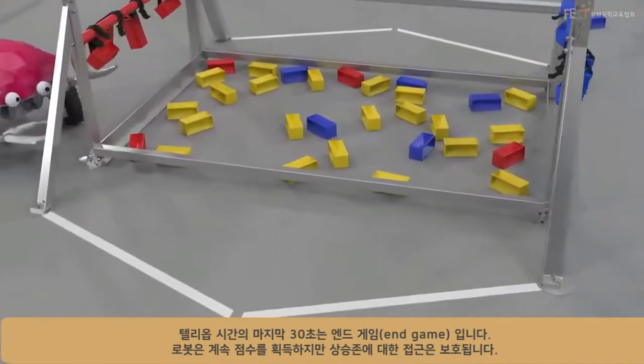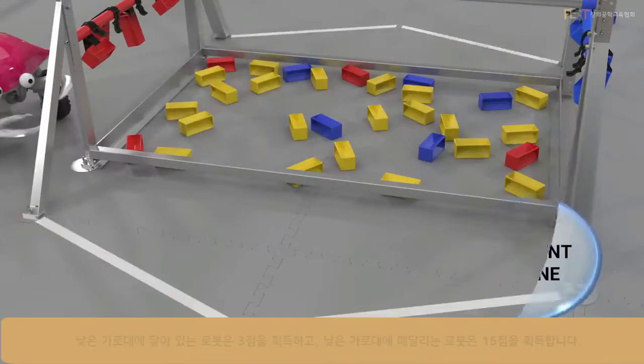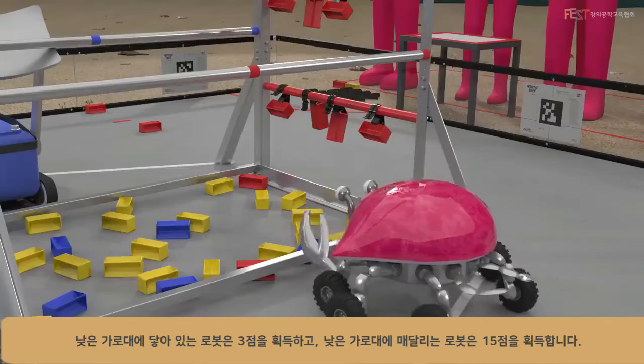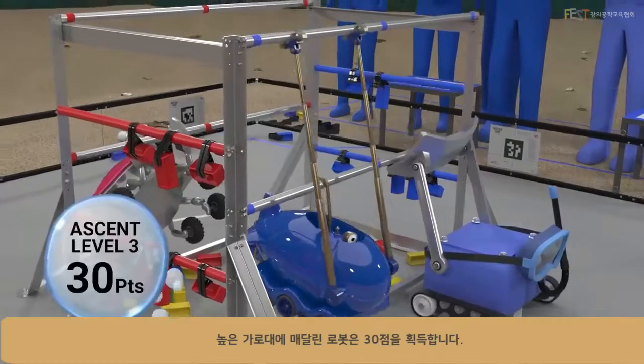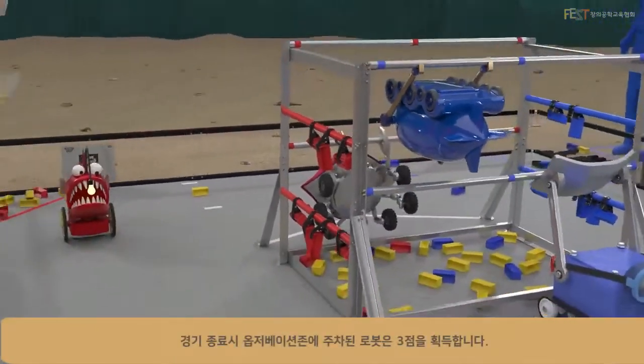The last 30 seconds of the teleop period is the endgame. Robots may continue scoring, but have protected access to their ascent zones. Each robot contacting the low rung earns 3 points. If a robot achieves a low-level ascent, it earns 15 points. But a high-level ascent earns 30 points.